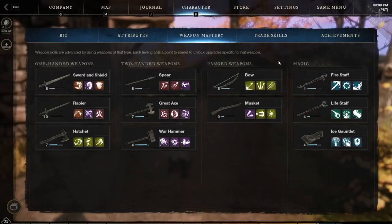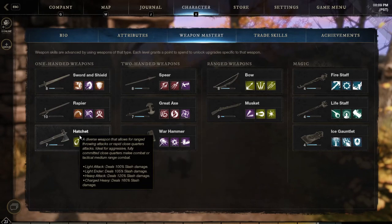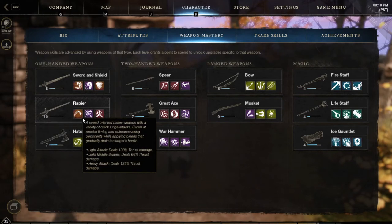After that is the weapon mastery tab, which will simply display all of your weapons, their overall levels, and their experience bar, along with which abilities you have equipped in them. When you highlight them, it will tell you the overall damage output and percentages for the different types of attacks they have.